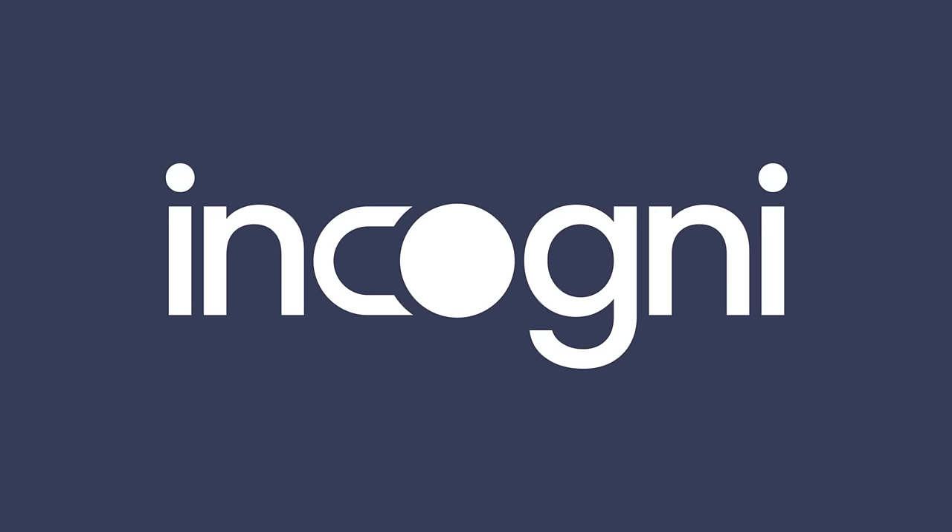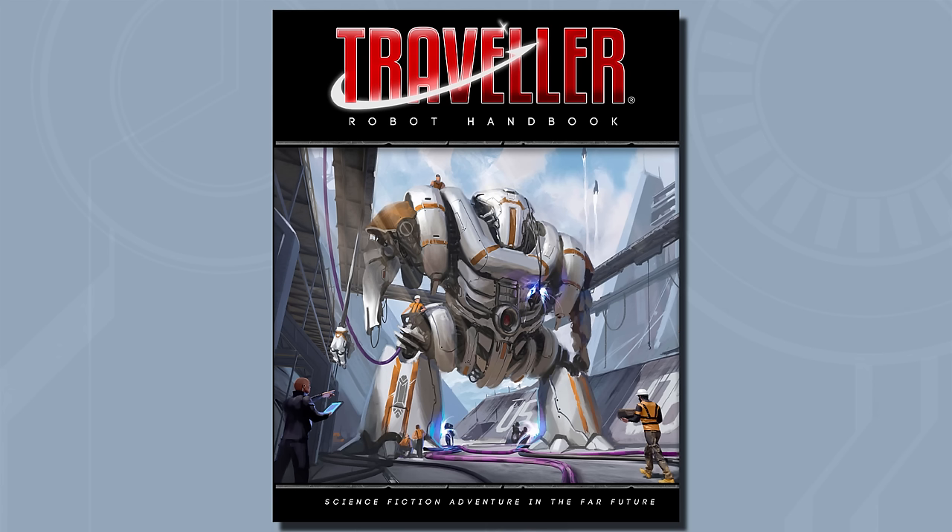This video is brought to you by Incogni. Hello Internet, Seth Skorikowsky, and today we'll be taking a look at the Robot Handbook from Mongoose 2nd Edition Traveller. Published in 2022 and coming in at 264 pages, this book has a lot to offer and has really been useful in our current Traveller campaign.